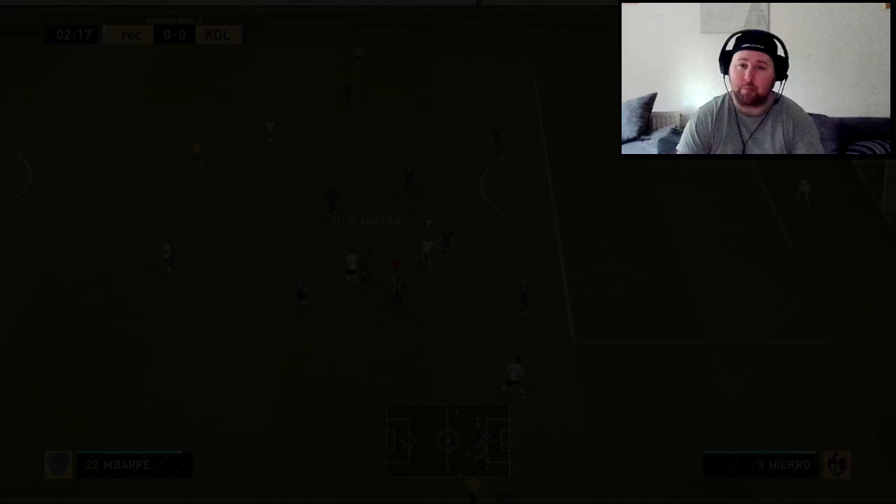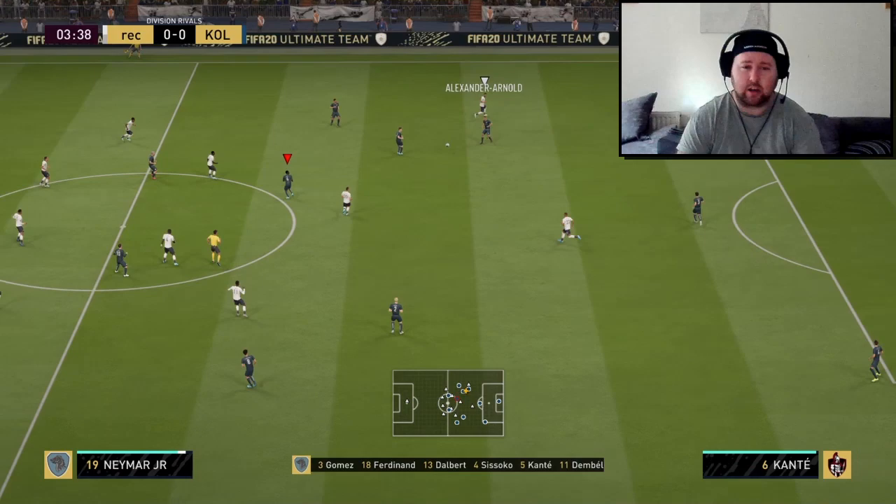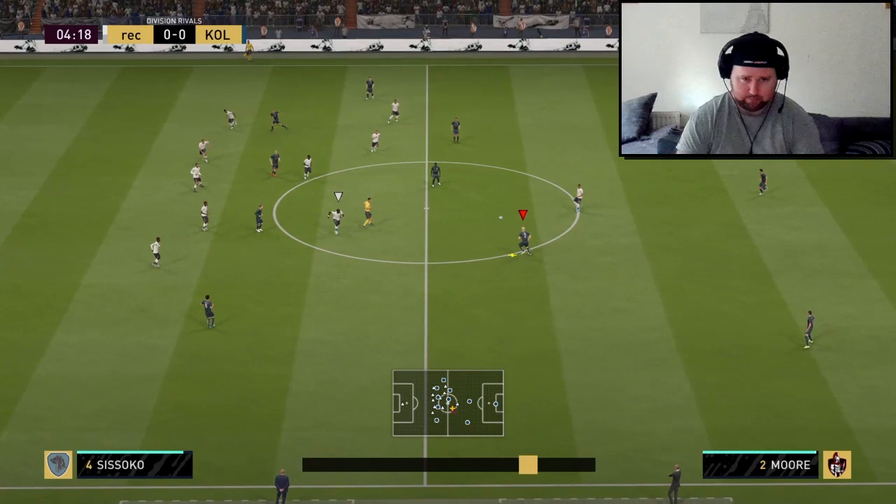They also have Joe Gomez, de Stegen, and Semedo at right back. So we're giving the ball to Hierro and testing out his passing — he feels really good on the ball, I'm not going to lie. Even from just one bit of play he does feel really good.